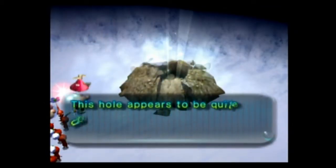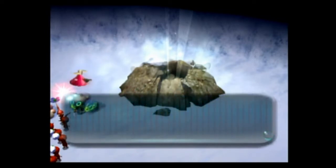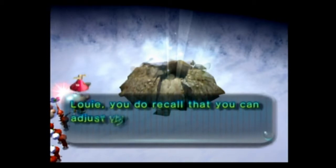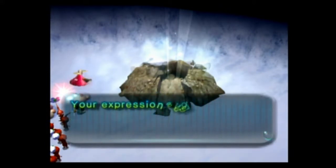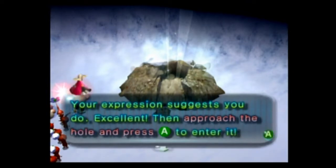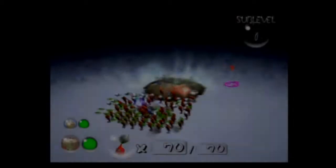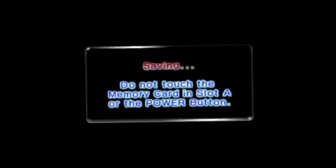We're almost at a tenth of our debt that we have to collect. This hole appears to be quite deep. My sensors indicate more treacherous terrain ahead. Louis, you do recall that you can adjust the camera with L, R, and Z? Excellent. Then approach the hole and press A to enter it. Delve deeper with our Pikmin. We got two treasures on that one floor. Sub-level two of the Emergence Cave.